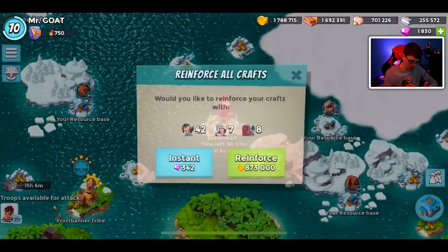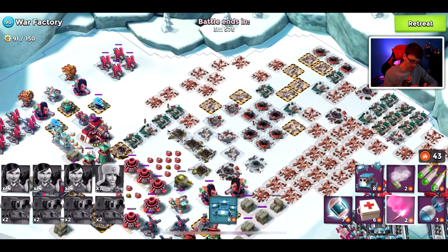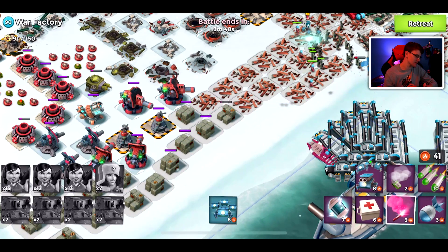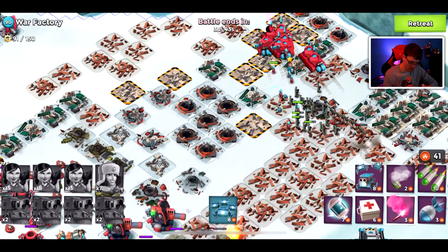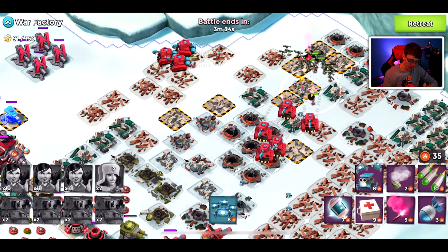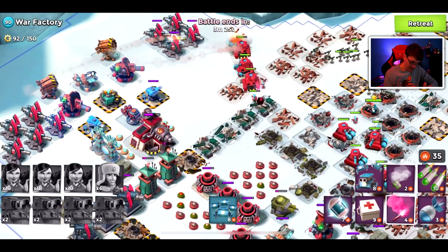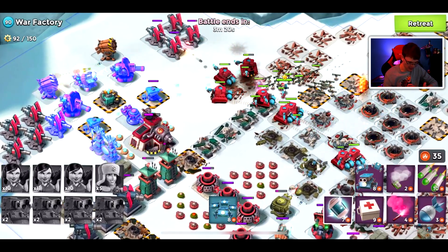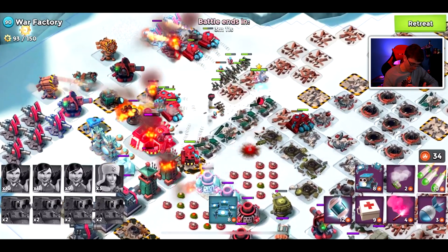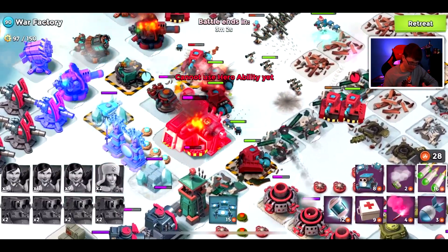We still have one more attack to take out the base - I assume just one more. We still have three energy remaining so no pressure. The laser beam is zapping my Zookas and it really hurts. I think it's the critter spawns making our Zookas die - the laser beam fires at the critters and then extends past its initial range hitting my Zookas. That's a tough one. Ever Spark, you were the hero in attack one getting that doom cannon solo, but I'm not happy with your passive critter spawns in this third and hopefully final attack.